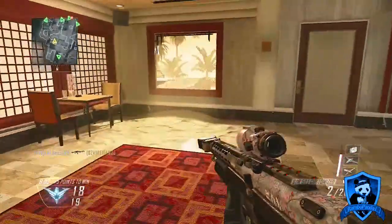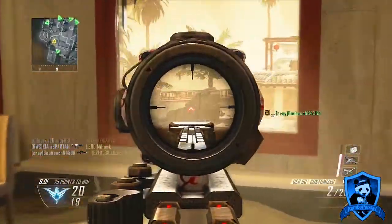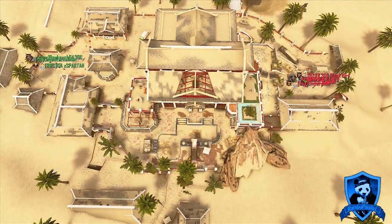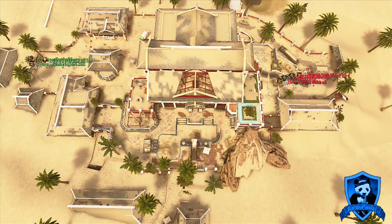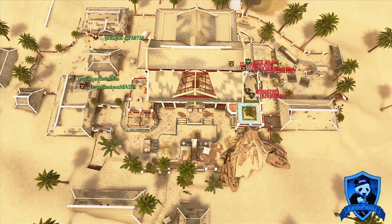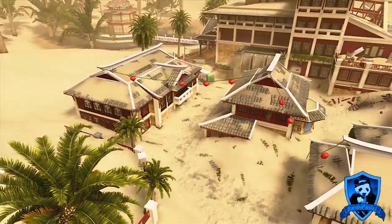Mirage, like most of the maps in this DLC, is a medium sized map and also has a symmetrical feeling to it. Each side of the map looks like it was originally the same, giving it that symmetrical feeling, but because of the sand on this map, one side has been completely covered and ruined.